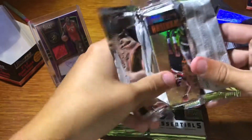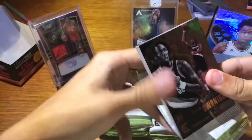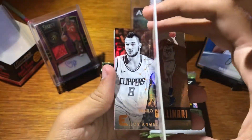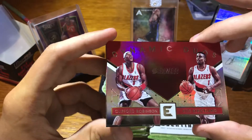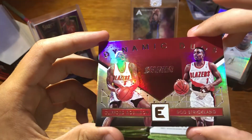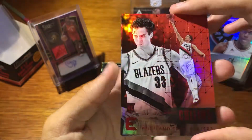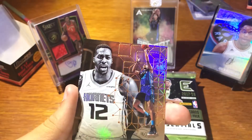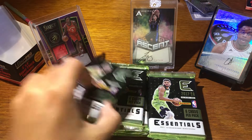Pack number one. Kale Swannigan — some thicker stock too. Danilo Gallinari. This is cool. Dynamic Duos: Clifford Robinson and Rod Strickland — I think it's just the team colors. I think it's like one per pack — you get these red parallels. Zach Collins rookie card, red parallel; they're not numbered but they look sweet. Dwight. Bam Adebayo rookie card.